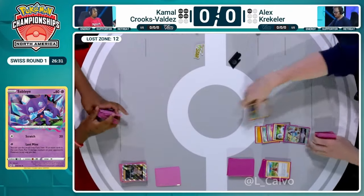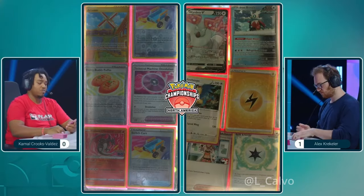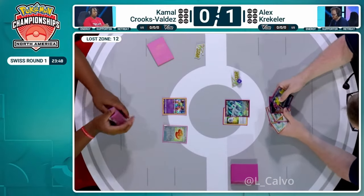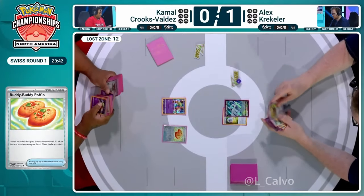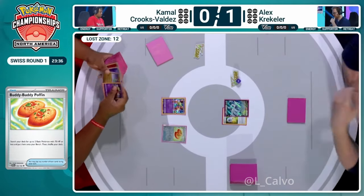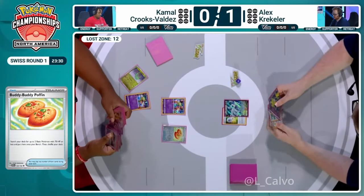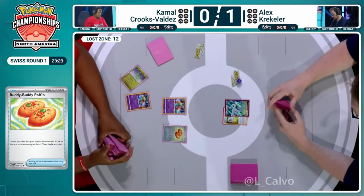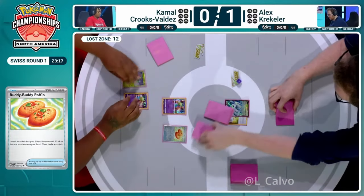It's back and forth between these players. Alex shows the Jet Energy — he'll be able to get the win next turn. Kamal is not able to respond. The unusual Weirder Air V and Iron Bundle are in Alex's prize cards this time around, and there's a Double Turbo attached to the Lugia V, but not a single card was played into the discard. We're back to Kamal — Buddy-Buddy Poffin is great on turn one to establish Pokémon and start filling the Lost Zone.